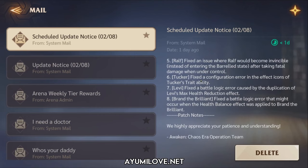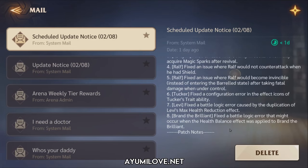For the new hero Taka, the Light Rogi, they fixed a configuration error in the effect icons of Taka's trait ability. They also made changes to Levi's battle logic, fixing an error caused by duplication of Levi's max health reduction effect. Finally, they fixed the battle logic for Brand the Brilliant when the health balance effect was applied to him.